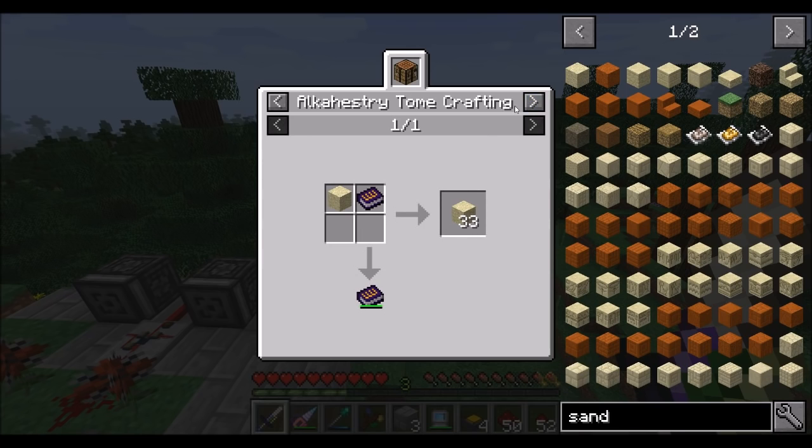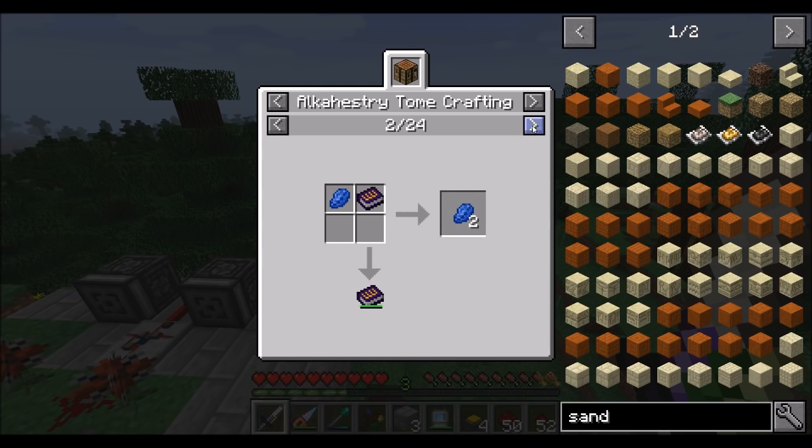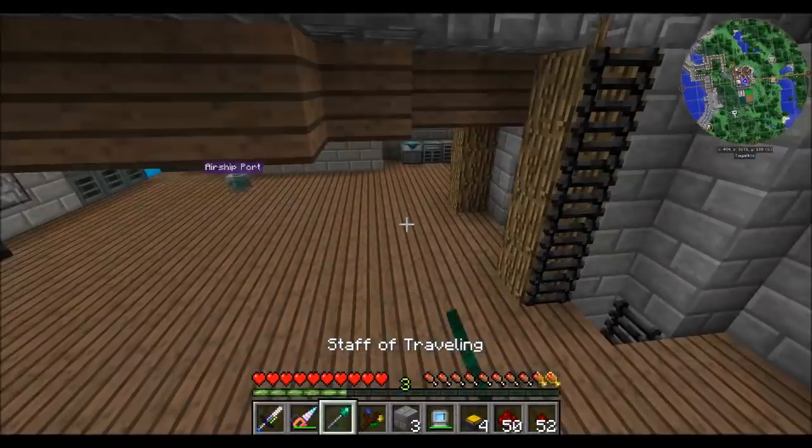The other option for sand is the Tome of Alkahestry. The Tome of Alkahestry is from Reliquary, and it basically gets charged with redstone and you can use it to dupe stuff. It uses up a bunch of resources to kind of duplicate other resources. It can even dupe nether stars — so broken. I probably wouldn't use it for much else, but sand — you get like half a stack's worth. So it's basically converting redstone to sand, which sounds like not the worst transition. That might be a good way to get sand.